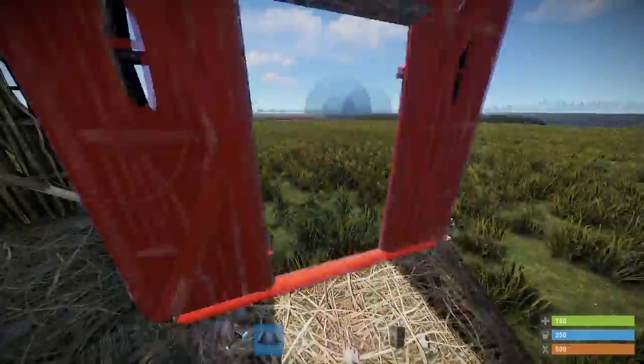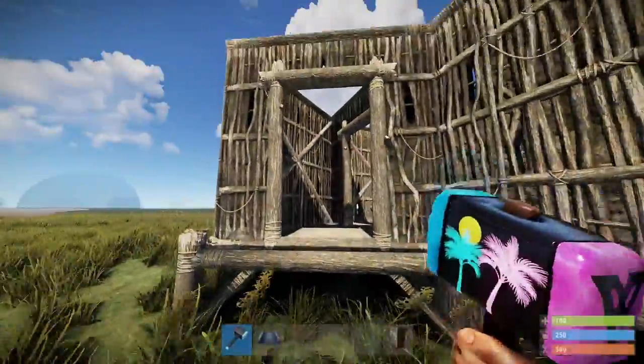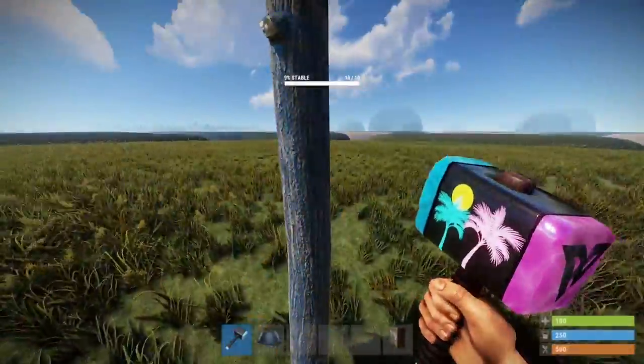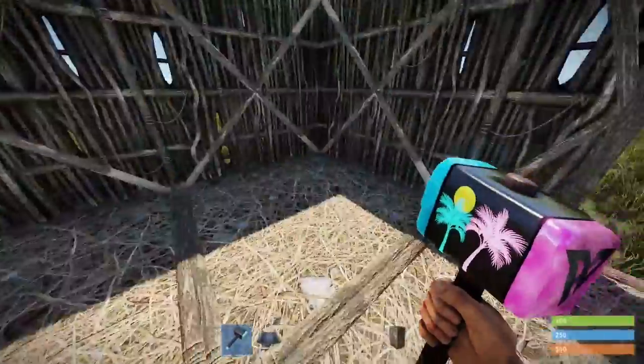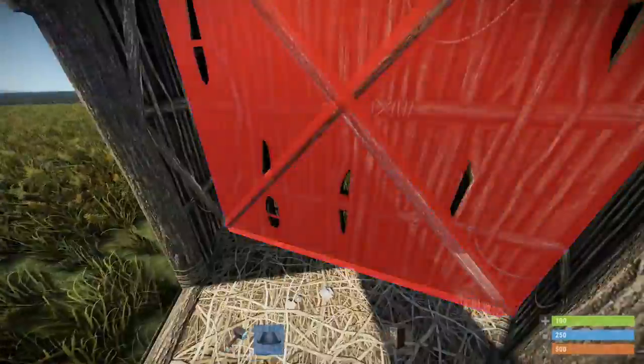This triangle here with two doors is called an airlock. An airlock prevents people from — let's say you walk in, this isn't here, you open your door and someone kills you and they can just walk into your base and steal everything. An airlock prevents that from happening.